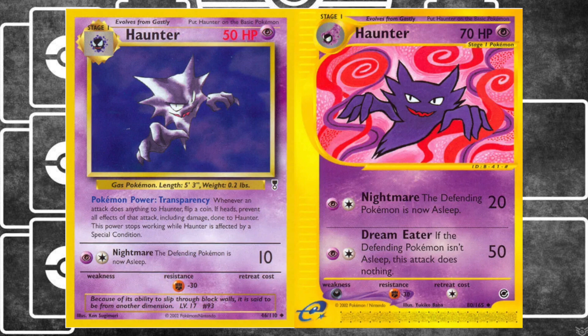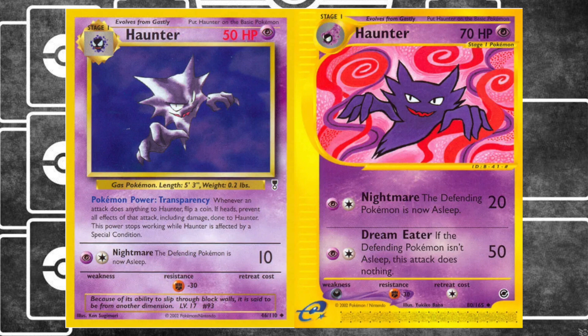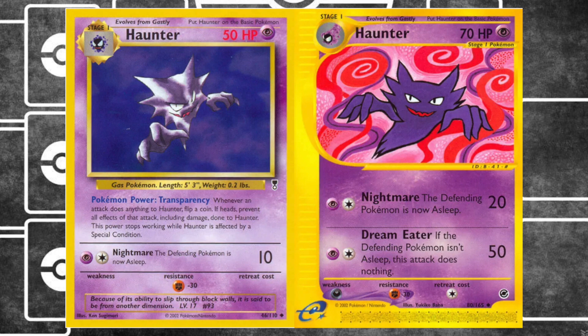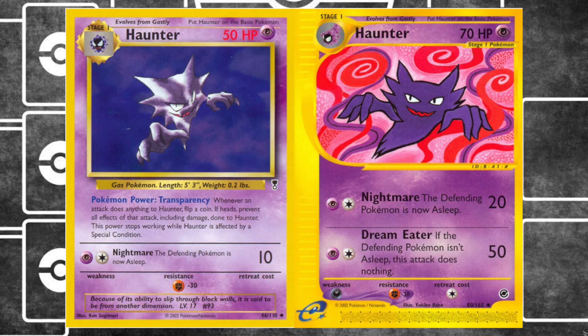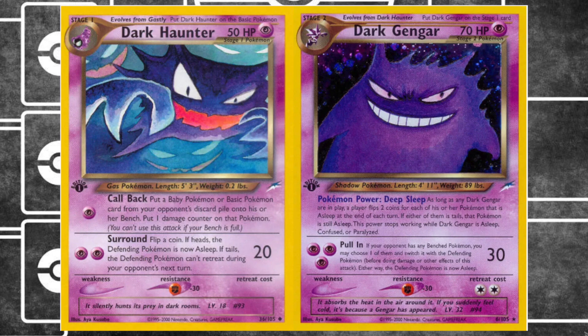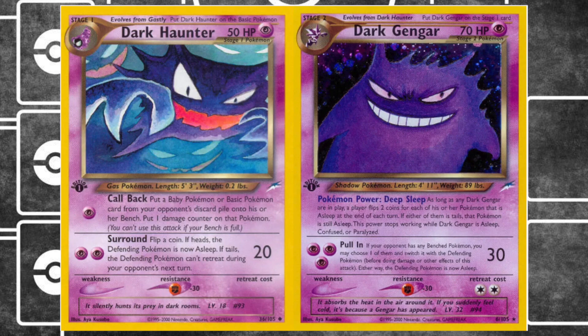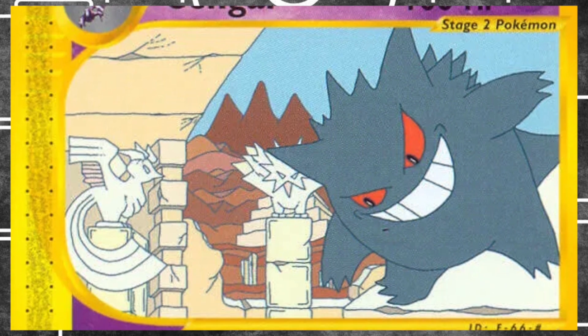I don't much care for the alternate Haunters available. The Fossil reprint Haunter from Legendary Collection can be useful if you're just looking to stall — toss a Focus Band onto it and let Transparency and Focus Band keep your opponent from knocking you out. The free retreat and no weakness is nice, but 50 HP means if an attack does get through, you're not in a great place. Dark Haunter and Dark Gengar are another solid option — I just didn't feel like the dark theme really fit with Morty, and Dark Gengar has its own Neo-on archetype.